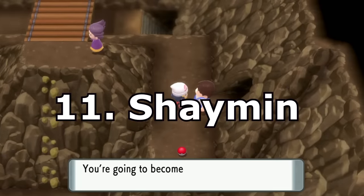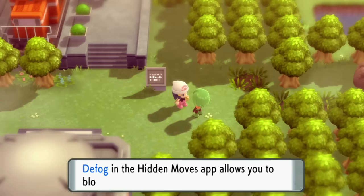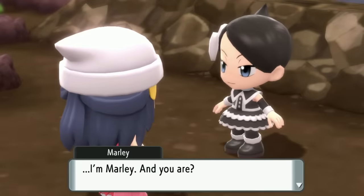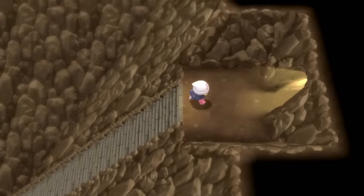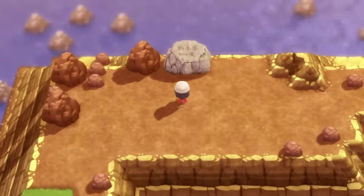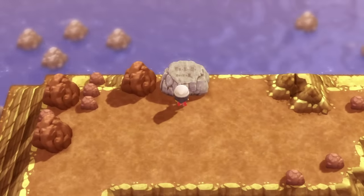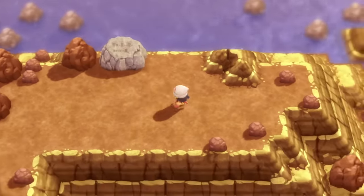Next up is Victory Road. You probably remember the guy in blue overalls blocking a cave — he's not there anymore. Get your Defog from the Safari Zone, make your way in and meet Marley. Once you get through that section of the cave, you'll come out to a nice open patch with trainers and items. At the end of this area is the Stone Slab for the Shaymin event — but like the Darkrai event, this event is not in the game yet. Wait for that; you're going to need Oak's Letter.